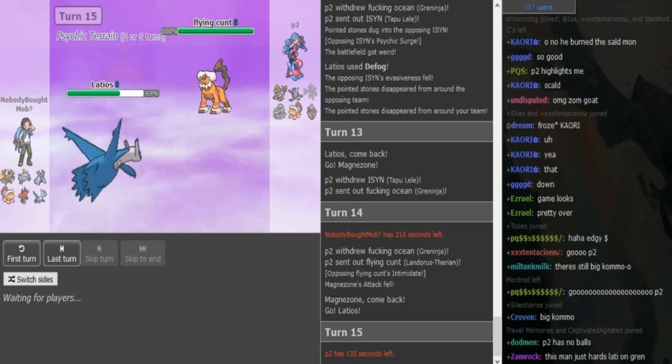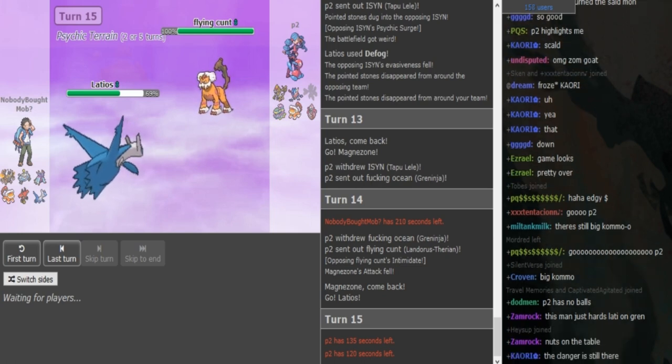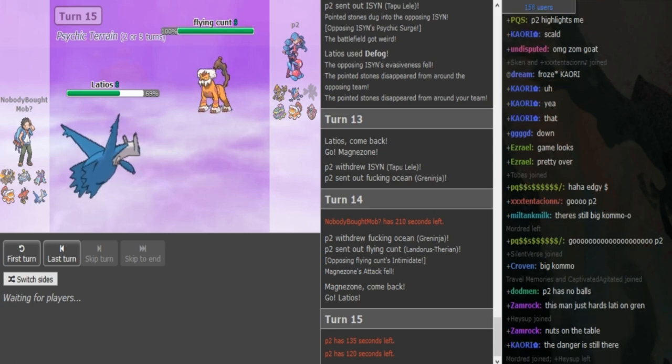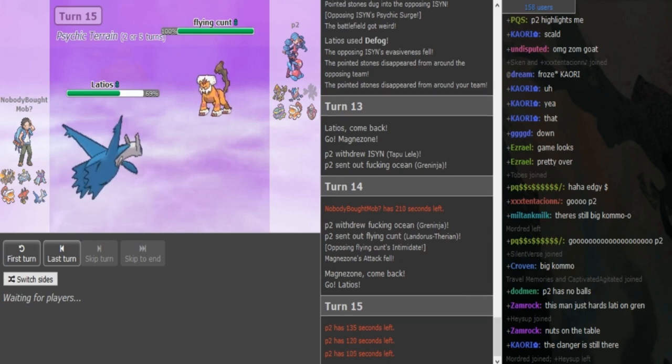Draco cannot OHKO it. P2 could hard swap to Muk or Lele, or he could U-turn — because if he U-turns he doesn't necessarily need health on his Landorus, and he also gets momentum if Zomok switches. I just call him Mob because of his ult — nobody bought Mob mid-season, which I'm a little surprised by.